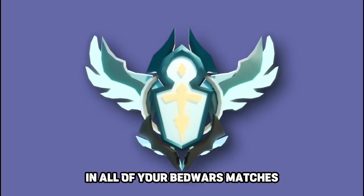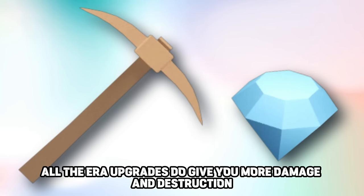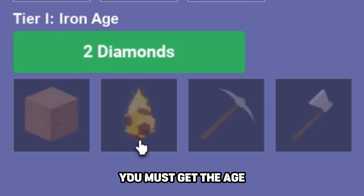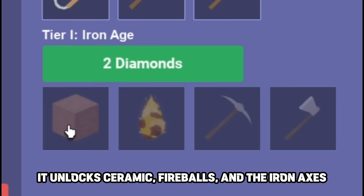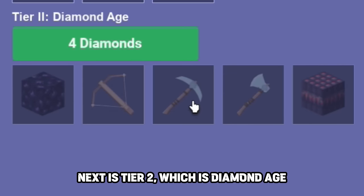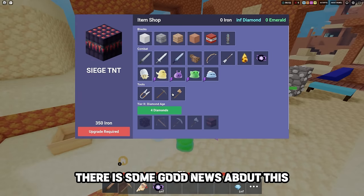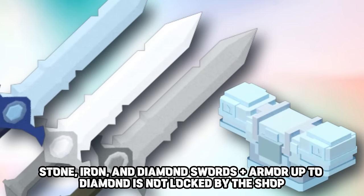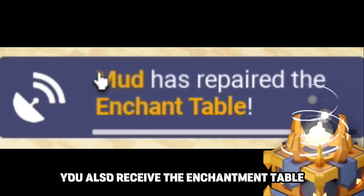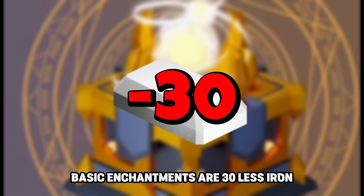There's a new upgrade called ERA. In all your Bed Wars matches, certain items are locked — you must purchase ERA upgrades to unlock them, and each ERA tier also gives more damage and destruction. Tier 1 costs 2 diamonds and unlocks Ceramic, Fireballs, and Iron Axes. Tier 2 is the Diamond Age, which unlocks Obsidian, Crossbow, Diamond Picks, and Siege TNT. Stone, Iron, and Diamond Swords plus Armor up to Diamond are not locked. Buying the Tier 2 Diamond upgrade also gives you the Enchantment Table, but you can only get a Basic Enchantment, and Basic Enchantments are now 30 less iron.